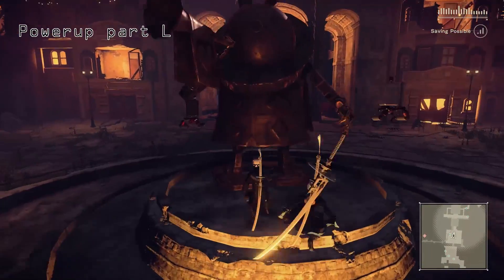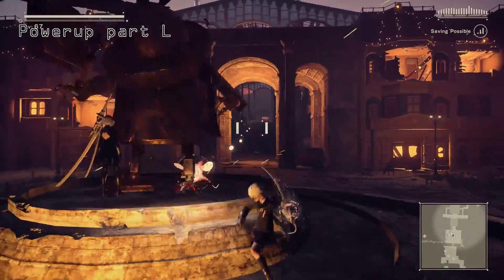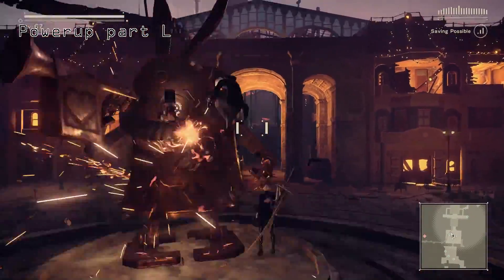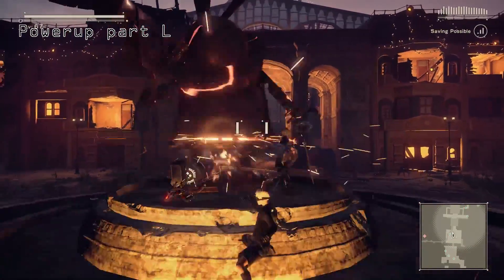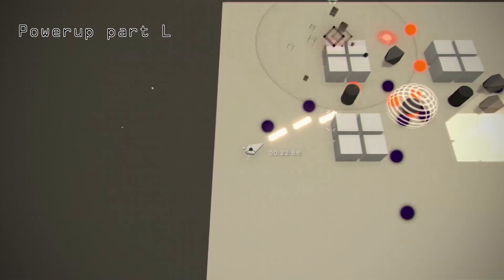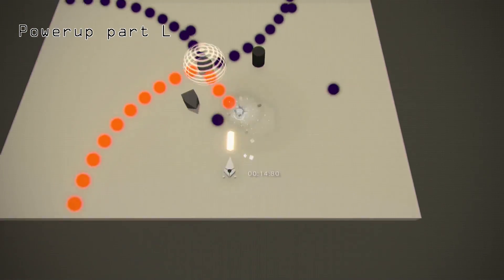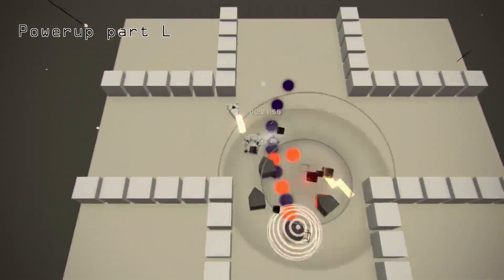Funnily enough, Power-Up Part L is a lot easier. Simply head back to the amusement park, this time to the main square, and clear out all the robots. Once you've done that, just keep swinging at the rabbit statue in the middle. It's important to keep your attacks constant and he will eventually activate and attack you. When you defeat him, there's a chance he'll drop Power-Up Part L. Also remember to use 9S's hacking skill here as it will make quick work of this enemy if you're struggling with it.